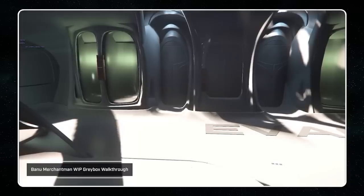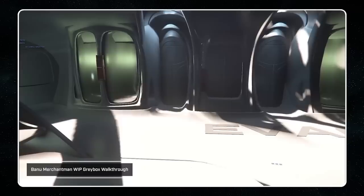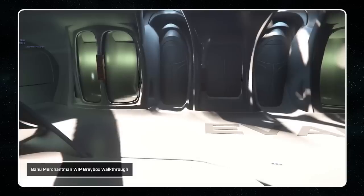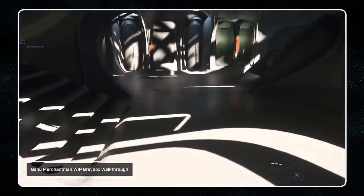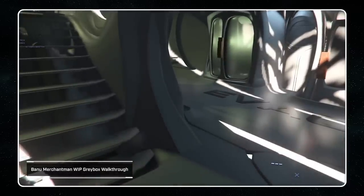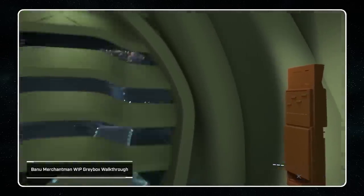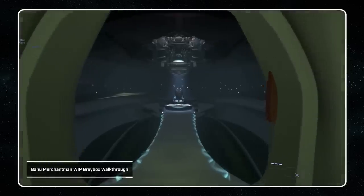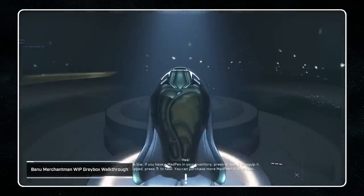As with all of Star Citizen's large ships, the Banu Merchantman can be flown by a lone player. However, in the hands of a single individual, it's more or less useless. The ship is designed and built for huge groups — it can be viewed as a guildhouse, a faction base of operations. The recent developer walkthrough of the current progress gives plenty of insight on what to expect, and highlights the immense amount of work CIG put into each of their ships. It's a level of detail and complexity that is completely unrivaled in other games.